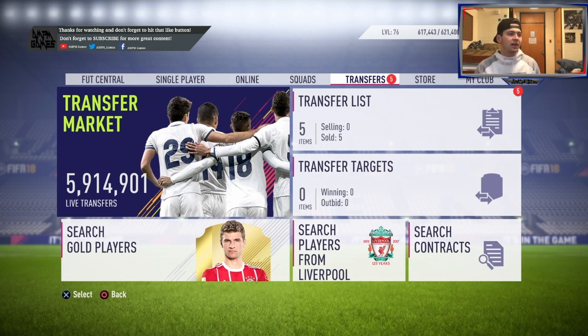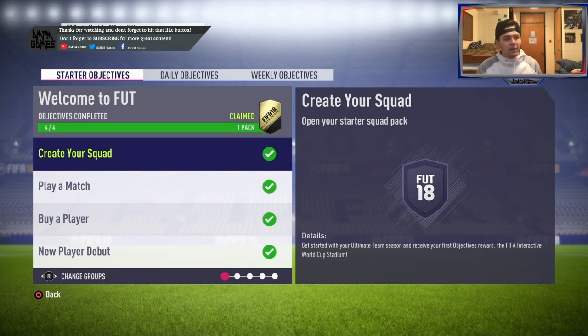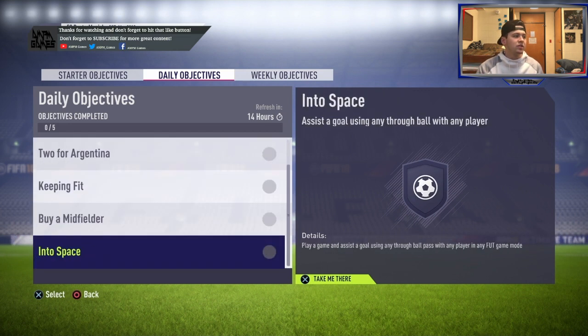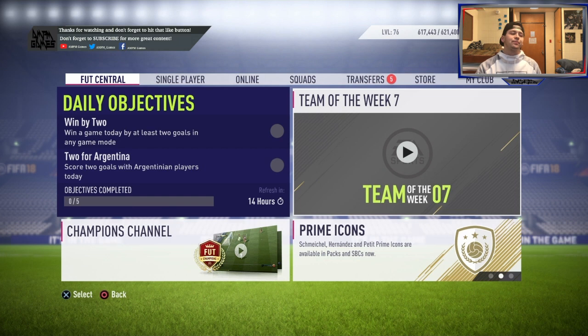There are also daily objectives, weekly objectives, and starter objectives if you haven't done them all already. They're not the best, but it's just like — if you're playing in a game, look at what you gotta do for the day or the week. It's usually scoring some type of goal with some type of player or buying a certain position. You can just buy a bronze for like 200 coins or something and then it'll give you some coins back. You're never going to make big money and it's rare they give you a gold pack or anything of value, but that's just a way to make a little coins here or there.